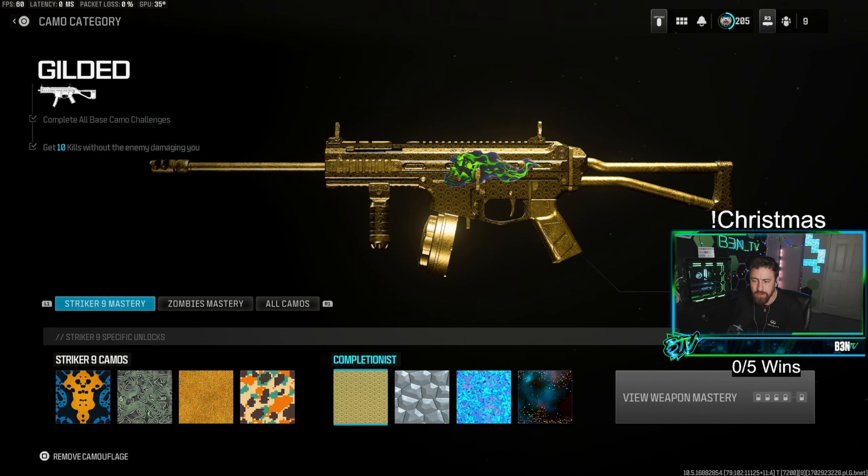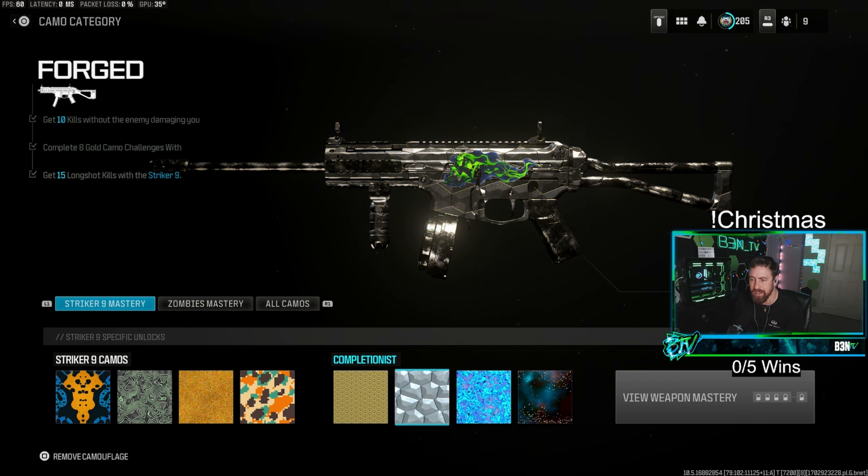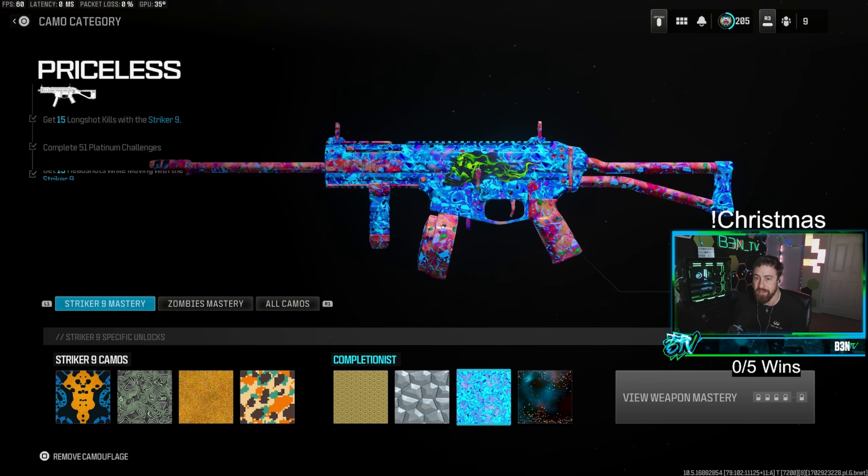As far as gold goes, it's fairly easy. I found that some challenges — like getting kills without an enemy damaging you, for example 10 kills without an enemy damaging you — were still tracking even if I took damage at times. I don't know how, but I'll take it. The platinum challenges were a bit more challenging, and that's where I got into my biggest tip.